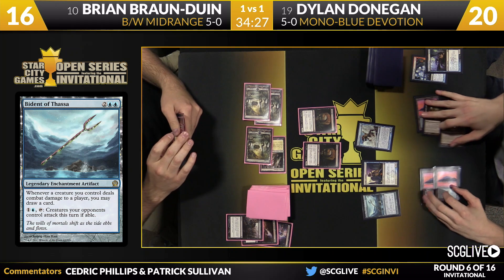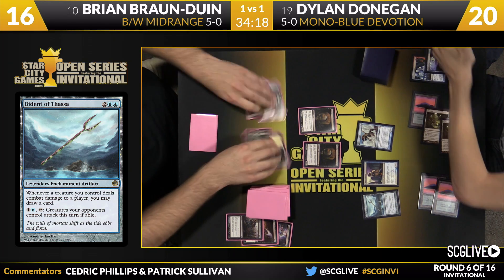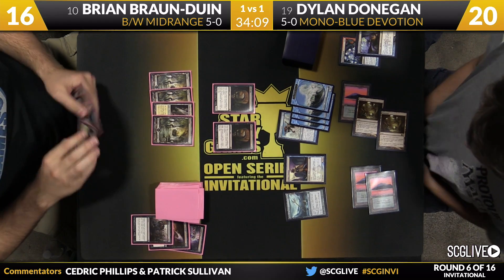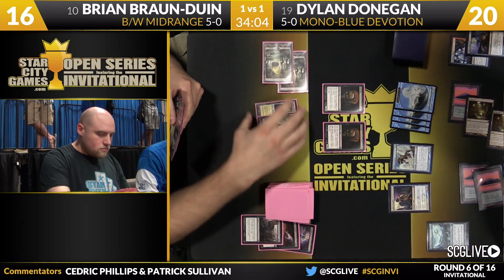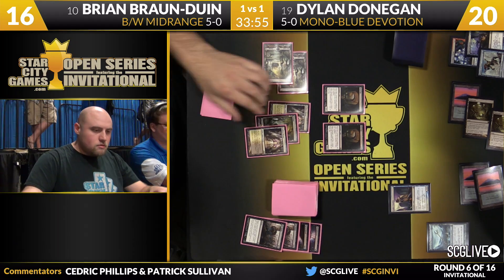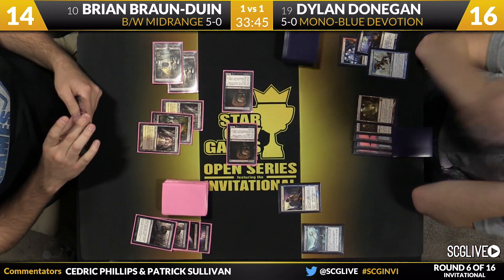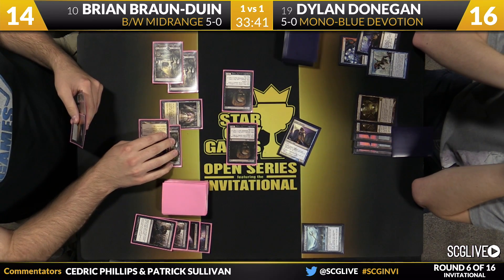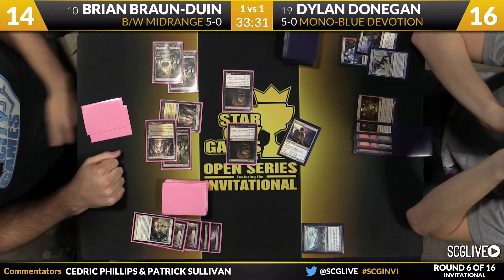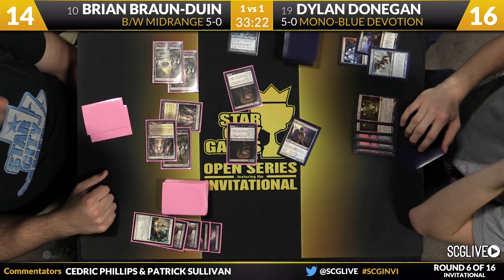Donaghan plays a Mutavault and a Judge's Familiar, then deploys Master of Waves — Devotion will be four. Does Brian have an answer? That card can take over the game by itself. This is the swing turn: if Brian can't answer it, Dylan's in the driver's seat. But the two Pack Rats give Brian an extremely quick clock. Brian has Bio-Blight — Master of Waves is gone and the tokens wash away. Brian attacks in the red zone with both rats, and Donaghan — at eight life facing four 4/4s — draws an Island and is out of gas.